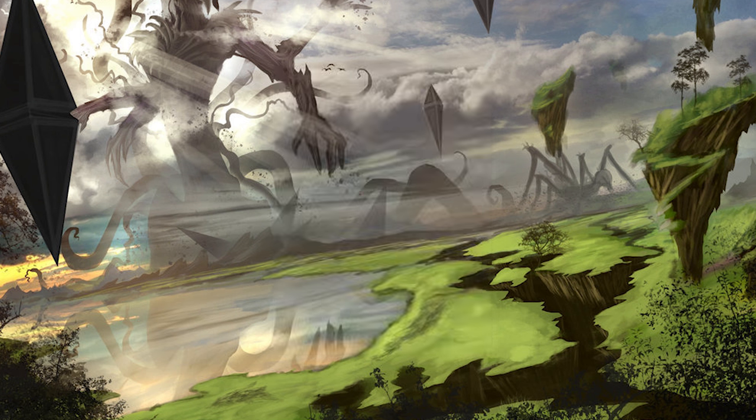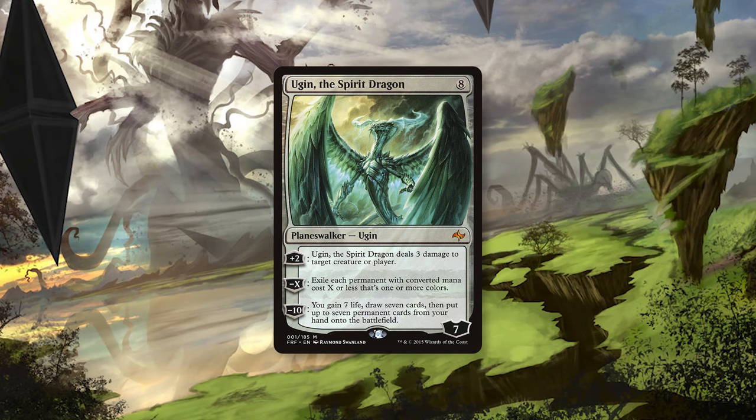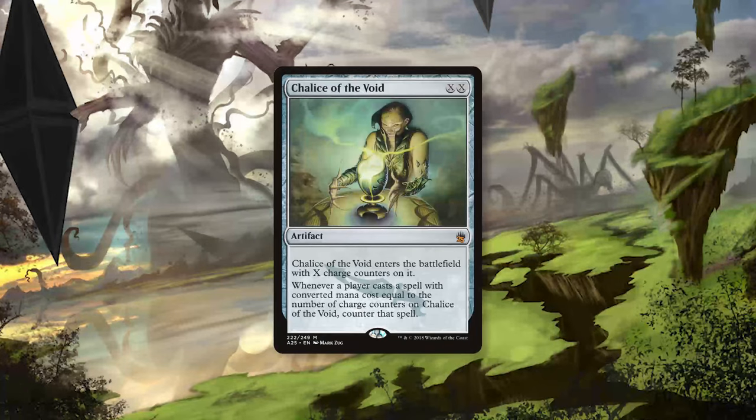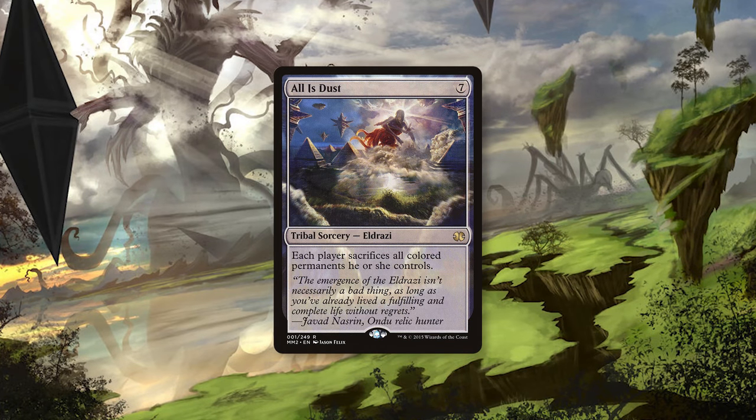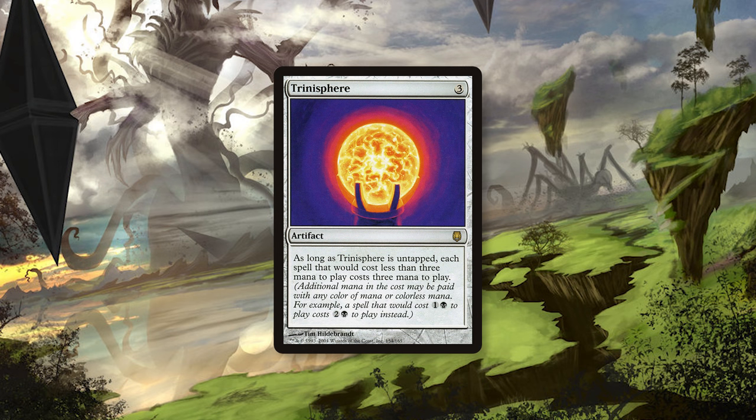In case all these huge creatures weren't enough, this deck also runs two Ugin, the Spirit Dragon. Ugin gives you more interaction with small creature decks and an extra way to push through damage. Other interactive cards include a playset of Chalice of the Void to help stop combo decks, All is Dust to blow up basically everything you don't own, and Trinisphere, which slows down low-curve decks and gives you the time you need to win.